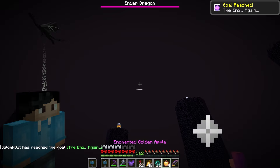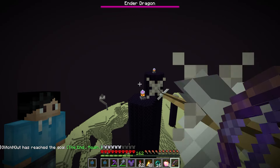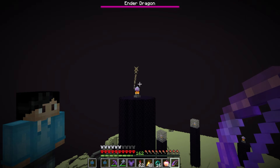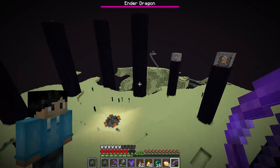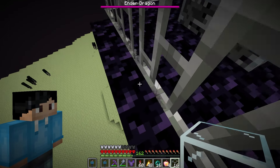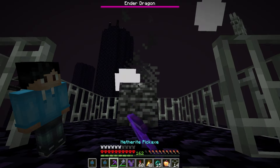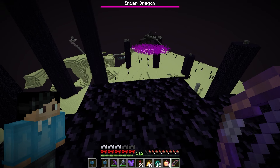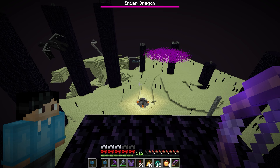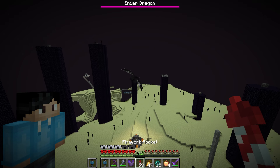First things first, we need to get rid of these end crystals. I think I can get them aerially — perfect. Look at this professional Minecrafter. Be careful not to blow myself up. And for these ones we can just break them. One more — okay. Now we just need to wait for the dragon to perch and we can start trying to one-shot it with the mace. To get that one shot we're going to need to be 300 blocks in the air and land a headshot, so this is not going to be easy.